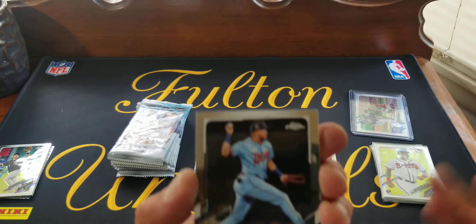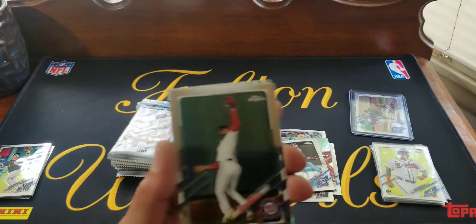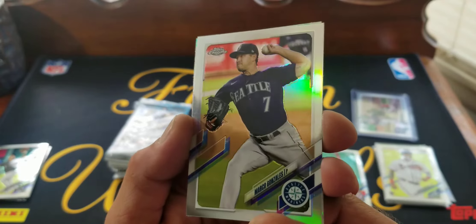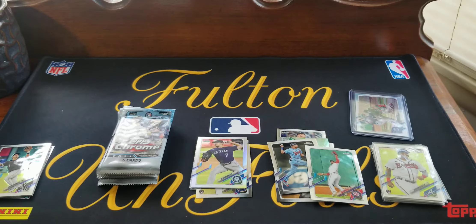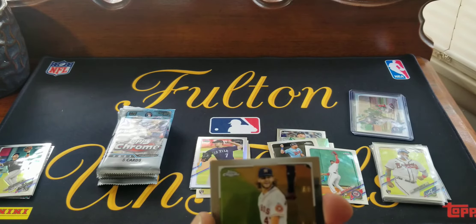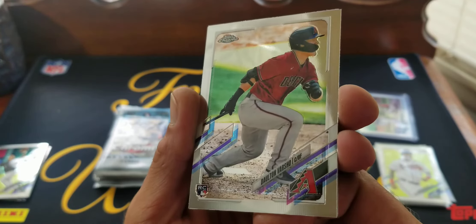Two out of three mega boxes I opened did have an autograph, so that's pretty cool. Assuming that's an autograph — I would think it is since it's backwards. David Peterson rookie. Victor Robles rookie. Marco Gonzalez — yeah, that's a refractor, so not a Kirilloff or a top rookie. Jack Flaherty x-fractor, so our first silver refractor wasn't very good. Oh, Justin Fields got the ball — sorry, I'm still watching the Bears game. Andy Dalton walked away with five minutes left so Dalton Varsho rookie.